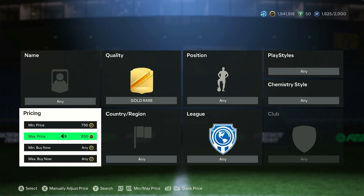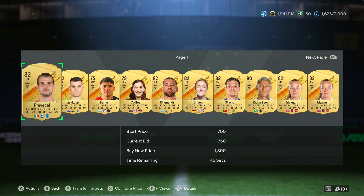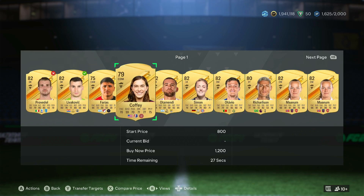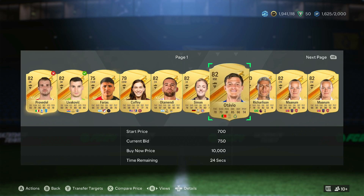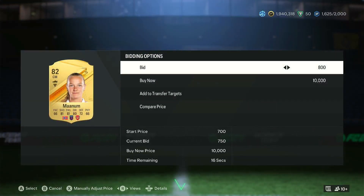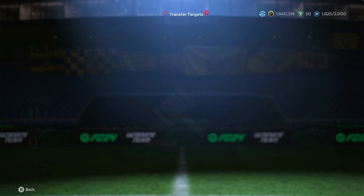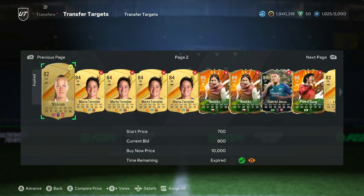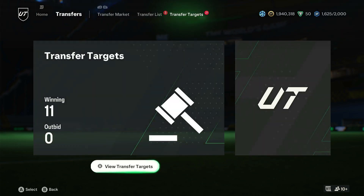I'm going to show you how you can turn 50,000 coins, 100k, or 300k into a million coins in a few days. The 82-rated lazy selling method works very well. Set the filter to quality gold rare, minimum price 750, maximum price 800, and minimum buy now at 900 coins. Click search and you'll see a bunch of 82-rated cards. Bid on as many as you can — a prime example: an 82-rated card just lazy sold for 1.8k.